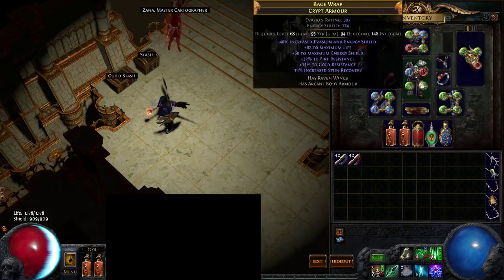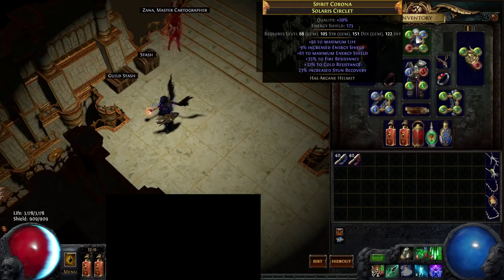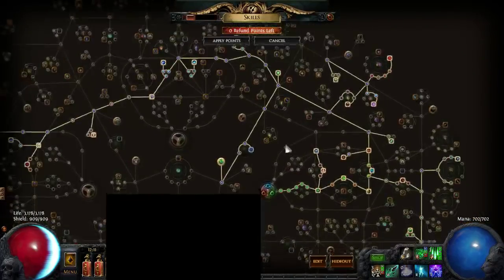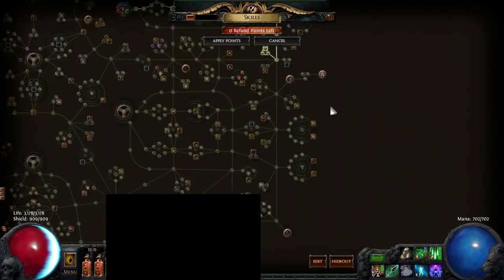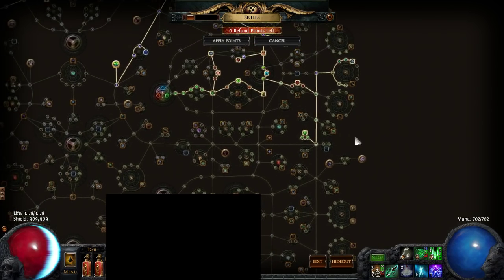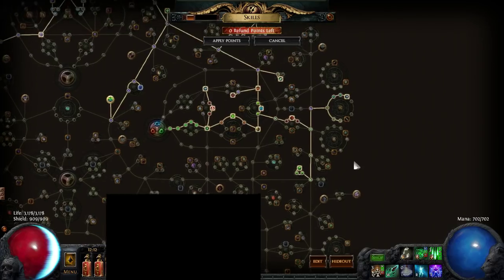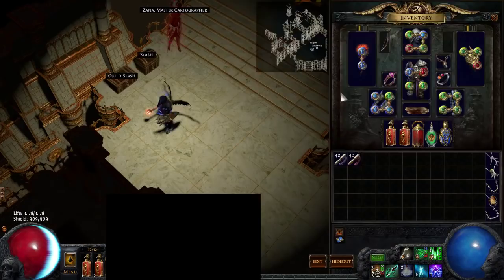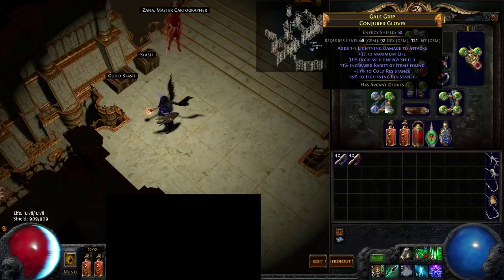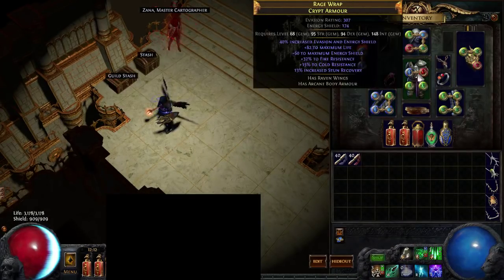My armor is rare. You pretty much want life and energy shield, as I'm a hybrid character. Trappers that go Acrobatics instead and head down for the Master Sapper node can use evasion armor as well. I'm using energy shield because I'm up in this part of the tree. You get life and resists pretty much everywhere.